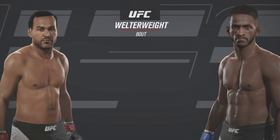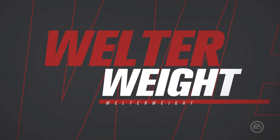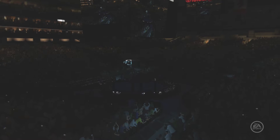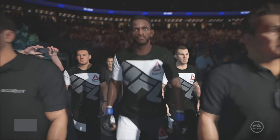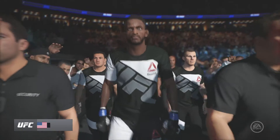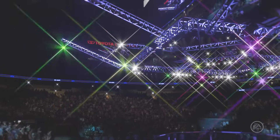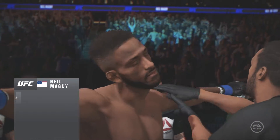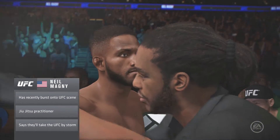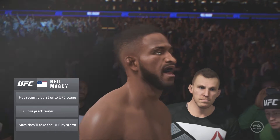Coming up next, it's a welterweight matchup between Hazard and Neil Magny, ready to go to battle once again inside the octagon. He's got good striking, good wrestling, good jiu-jitsu. This guy is a very complete fighter — a lot of well-rounded skills, comfortable anywhere the fight takes place, and he's capable of finishing opponents with his striking or his submissions.